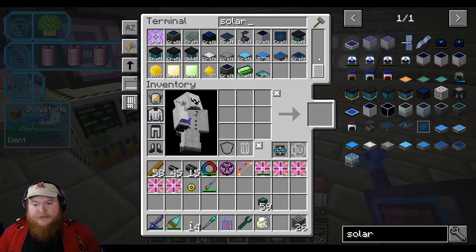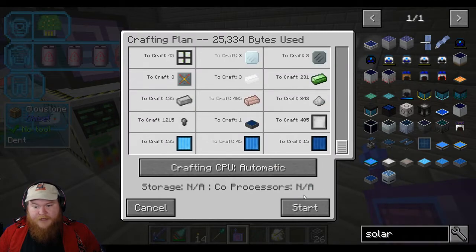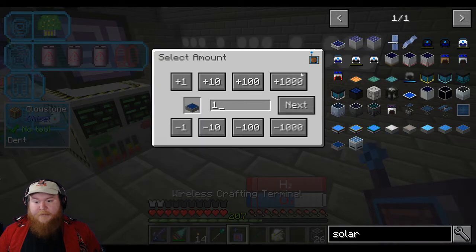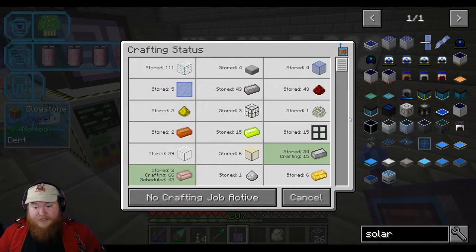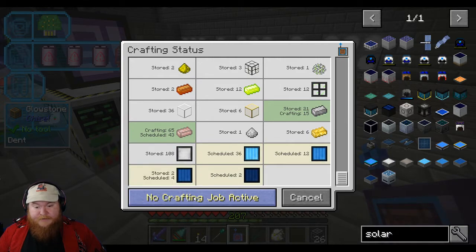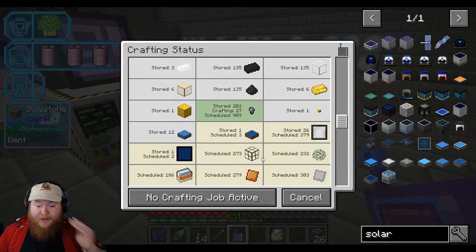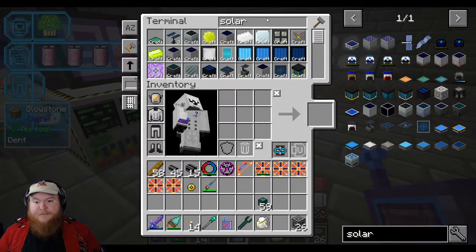Do we have the stuff now? Yeah. Make sure that's the right one — yeah, Mark Six. We just need one. How long is that going to take? It looks like a while. But at least we have a lot of the stuff that we need already. The steps that it would have had to take if we had to make the tier fours — yeah, that would have been all kinds of messed up.